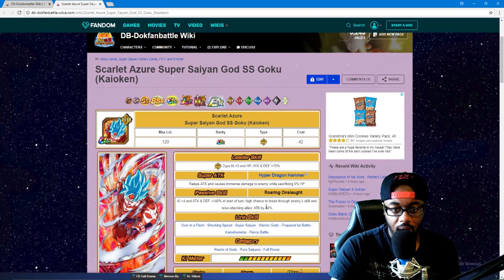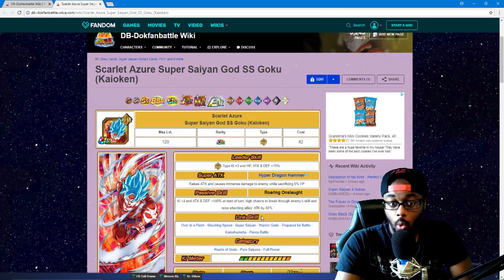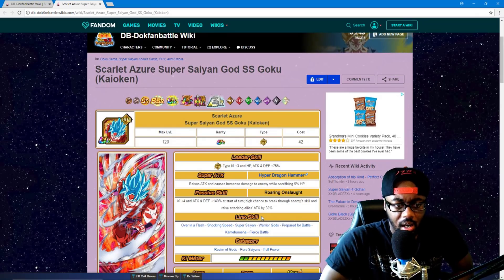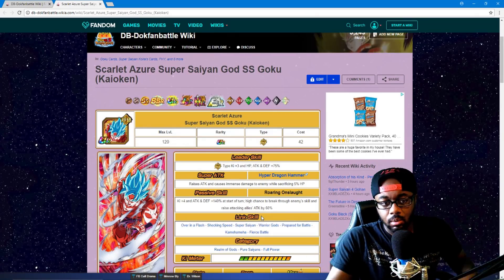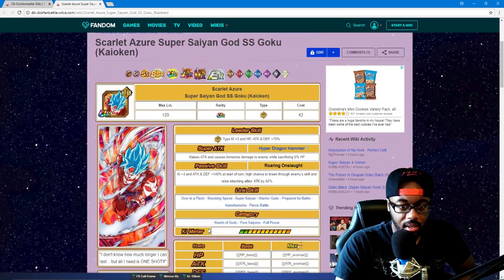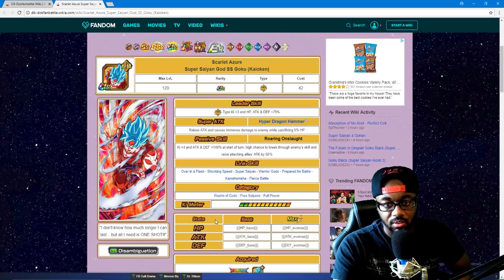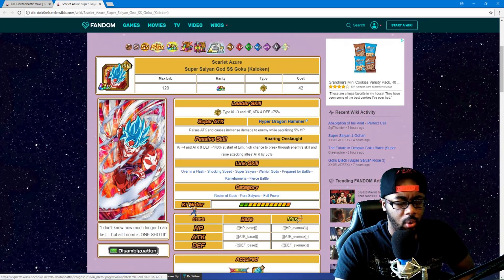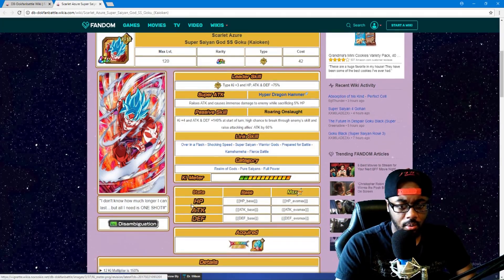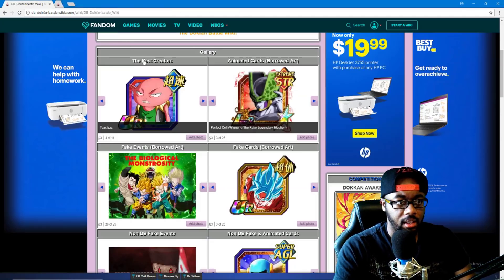Plus four Ki, attack and defense 140 at the start of turn. High chance to break enemies' guard, raise attack, and allies' attack by 60% — this man would be amazing on the Full Power team. They still need more people in there, so he'd be really good. With Android 21 in there healing too, even with the five percent HP sacrifice, she'd be healing for like 12 or 13 percent. Not bad at all, I like that card.